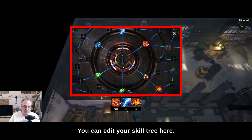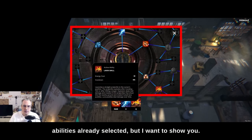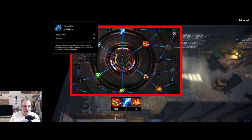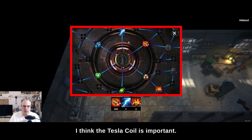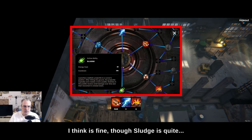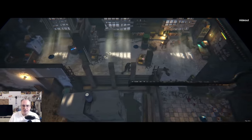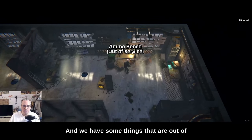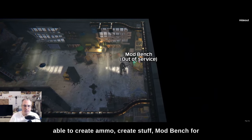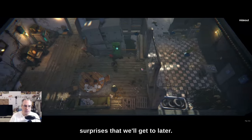You can edit your skill tree here. I've got a couple of abilities already selected. Rapid Fire is great. I think the Tesla Coil is important. And then we've got the Lava Ball — I think it's fine. Sludge, I'll figure it out later. We have some things that are out of service now, but the Ammo Bench, where you'll be able to create ammo and other stuff, the Mod Bench for modifications of your weapons, and a lot of other surprises we'll get to later.